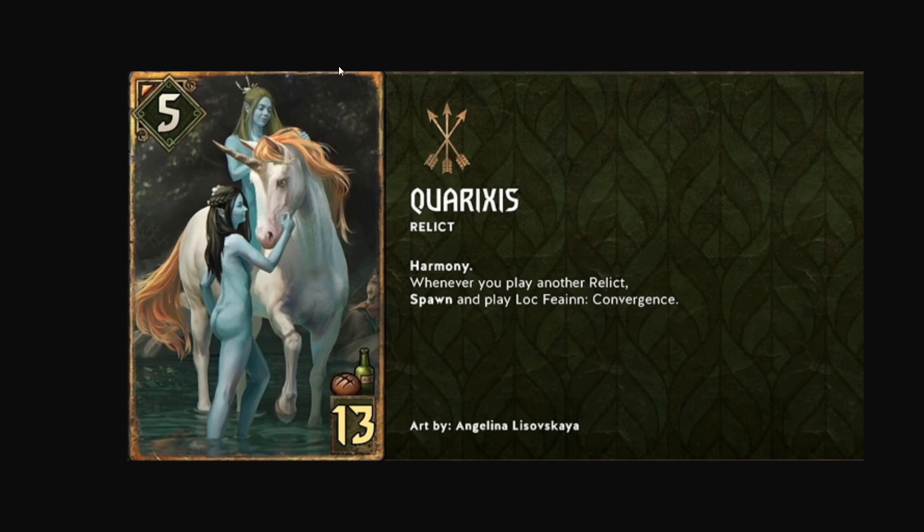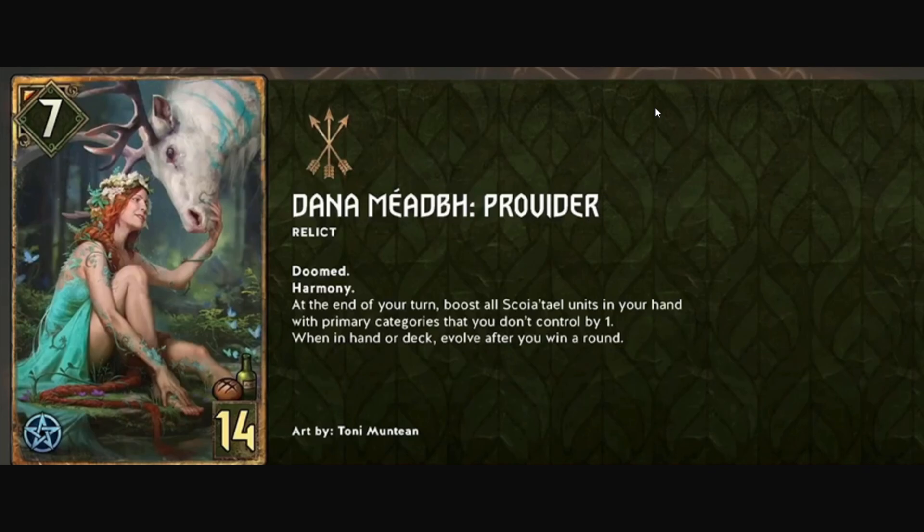The next Scoia'tael card is Dana: a relic at seven power, 14 provisions, so high provision high power. She has doomed and harmony. At the end of your turn, boost all Scoia'tael units in your hand with primary categories you don't control on the board by one. The evolving form happens when you win a round. This is interesting — you could just not play units from a category you want to keep in hand, boosting them over multiple turns.